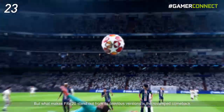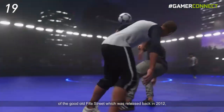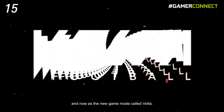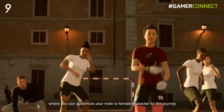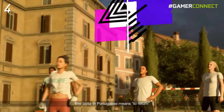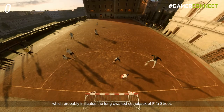But what makes FIFA 20 stand out from its previous versions is the revamped comeback of the good old FIFA Street, which was released back in 2012, and now returns as a new game mode called Volta. It features smaller pitches, a different playstyle, and a narrative story mode where you can customize your male or female character for the journey. By the way, Volta in Portuguese means 'to return,' which probably indicates the long-awaited comeback of FIFA Street.